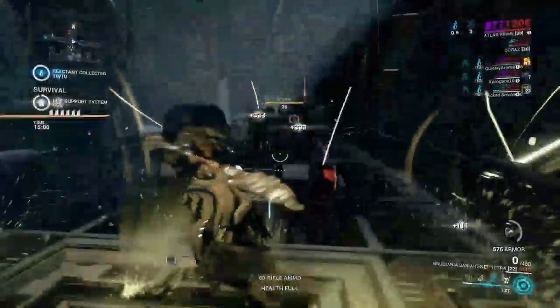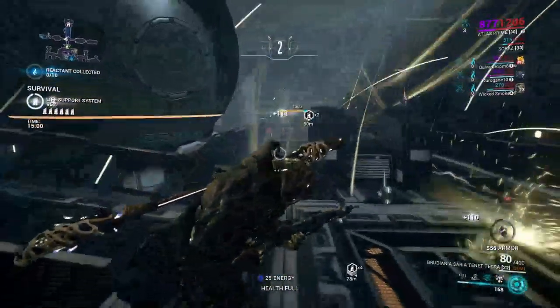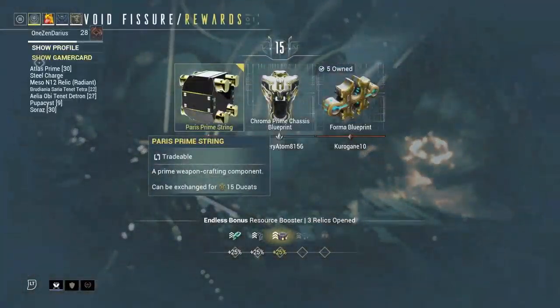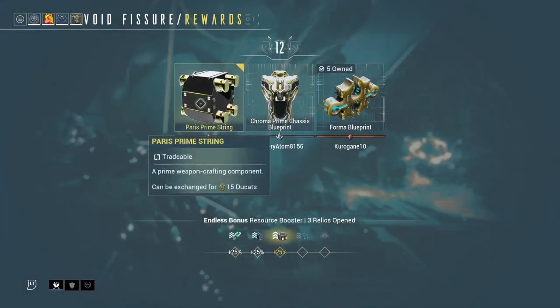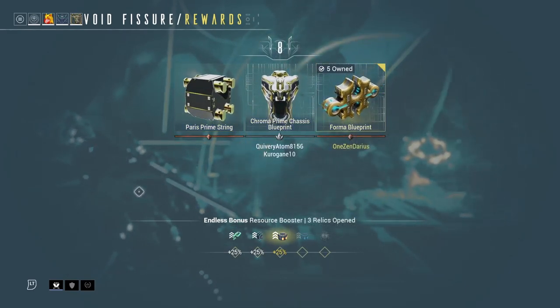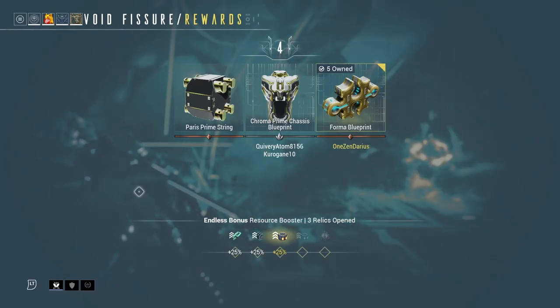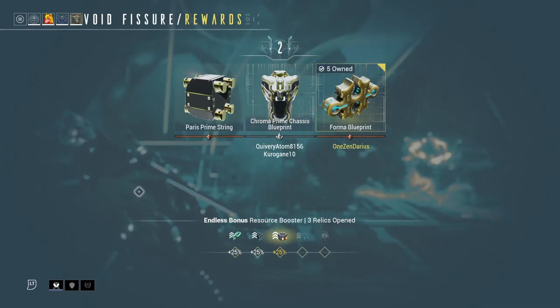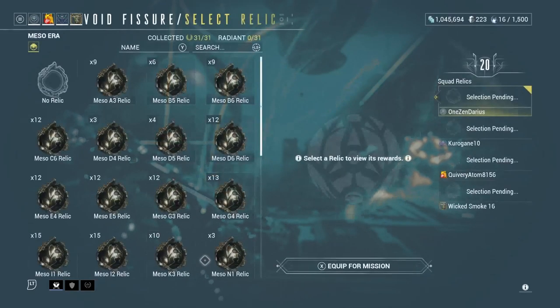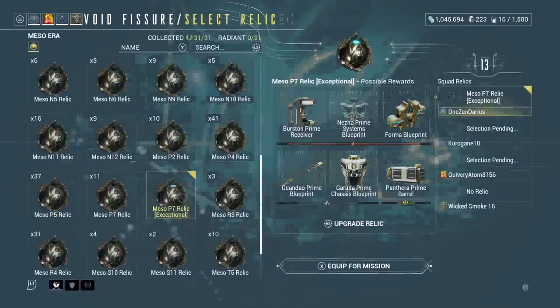Now on to the mods themselves and what you should be looking for. Hornet Strike — this is the secondary equivalent of both Serration and Tactical Pump. Very useful in the early stages; just don't upgrade it much until you have some points in your secondary. No Return, Razor Shot, and Concussion Rounds are your physical damage mods for your pistol. Very good when paired with Hornet Strike, especially for single damage type weapons.